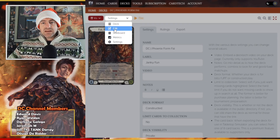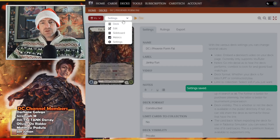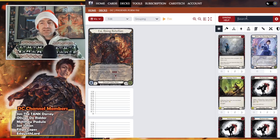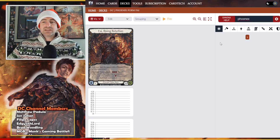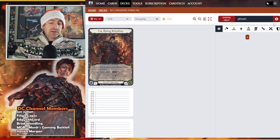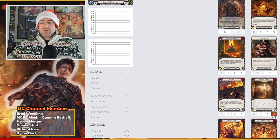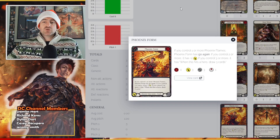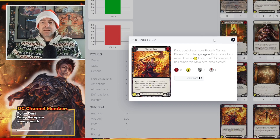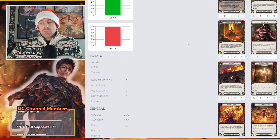Let's go into the edit mode. We'll start with the big ones — just type in Phoenix. We need three Phoenix Flames, and yes, Phoenix Form. If you control one or more Phoenix Flames, Phoenix Form has go again. If you control two or more, it has plus two. If you control three or more, it has 'when it hits a hero, draw three cards.' So obviously the point of the deck is to add three of those.